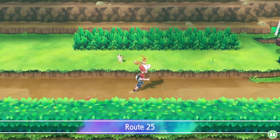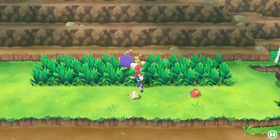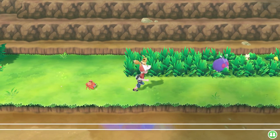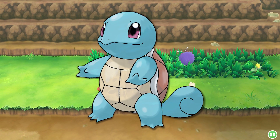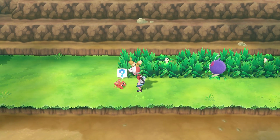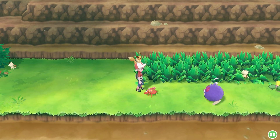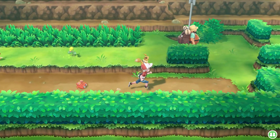Over here there's another route. The stuff we could catch on the last route - Meowth and Venonat - you can also catch them here. There's also a special rare Pokemon in this area, which is Squirtle. Squirtle was a starter Pokemon back in the day, just like Bulbasaur and Charmander - they're kind of special and very good water type Pokemon. But just like we got a free Bulbasaur and Charmander, a little bit later we'll also get a free Squirtle, so I'm going to save myself the trouble and not catch one here.